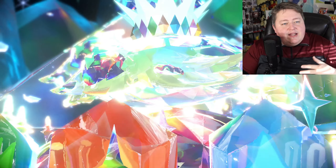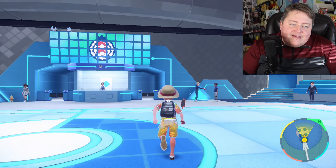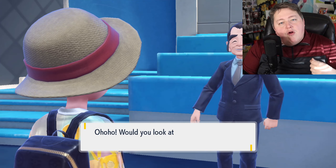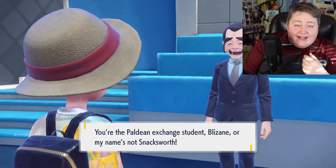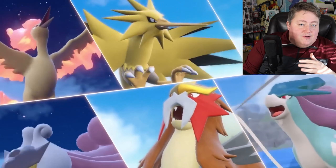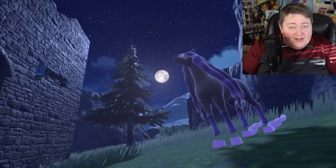Once everything is completed and you have all the stuff with Kieran wrapped up, go to the main entrance of Blueberry Academy. Over on the right-hand side, you're going to see this guy. We've seen him in the trailers before — he is Snacksworth, and as you may know from his name, he is going to give us some snacks. Every single Legendary Pokemon available through this system — I think there's 16 — they all have a treat associated with them.